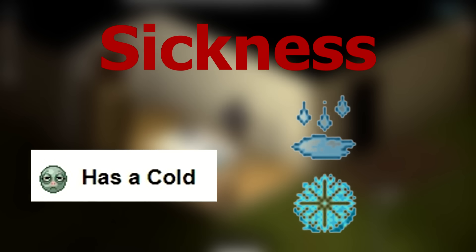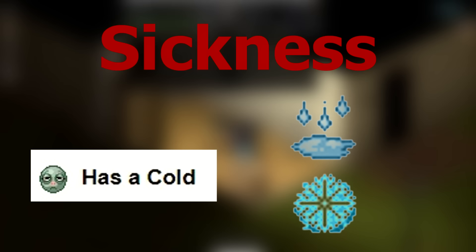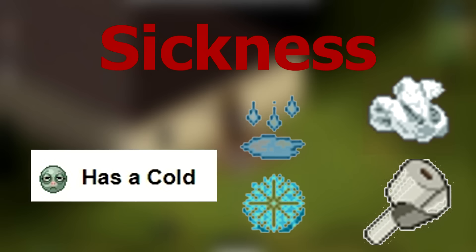There are two types of sickness: cold or nausea. Both have four stages. A cold can happen from being wet and cold for prolonged periods. You will cough and sneeze, causing noise and attracting zombies. You can use toilet paper or tissues to muffle them. To treat a cold, stay inside and eat good food. To prevent it, wear warm clothing, stay out of the rain, and keep yourself warm with a campfire in really cold months.